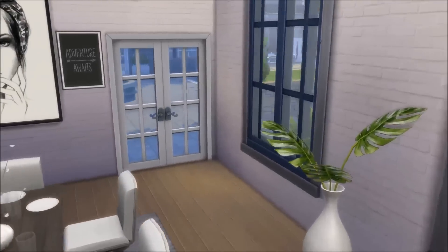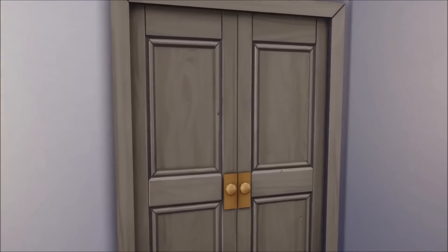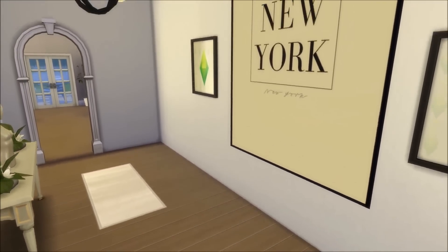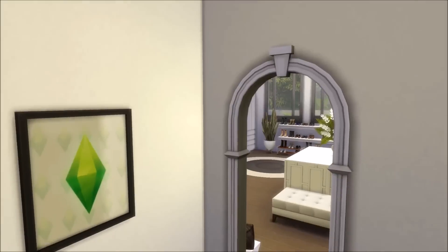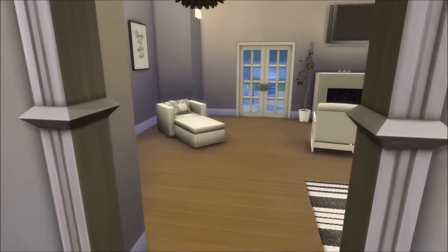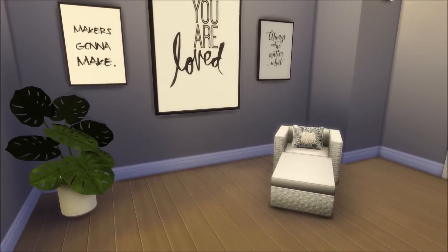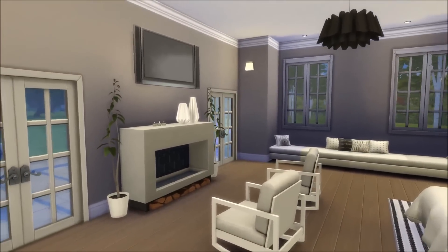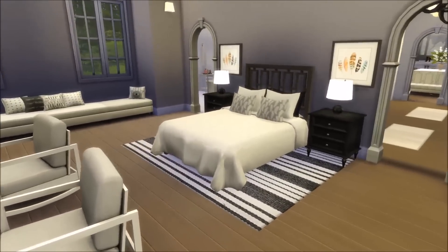Here we have the dining area, which I decorated with some plates and glasses to make it look a bit more lived in. There's also a door to the outdoor area. And here we have the door to Kim and Kanye's master bedroom. So here you come into the hallway — you can go left or right. On the right side you have the walk-in closet and on the left you have the bedroom. So we're going into the bedroom right now. I love this little area — it's just a place where Kim or Kanye can relax before turning in, with a fireplace and a big screen TV. The bed is from Peacemaker IC as well, and a rug from Praline Sims.